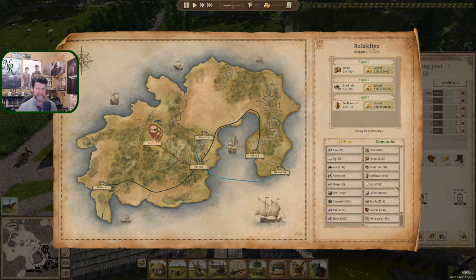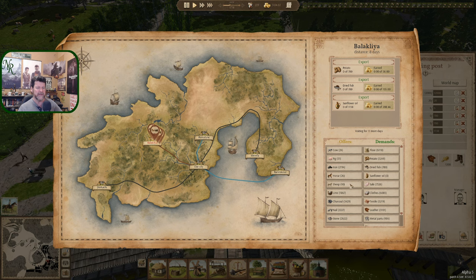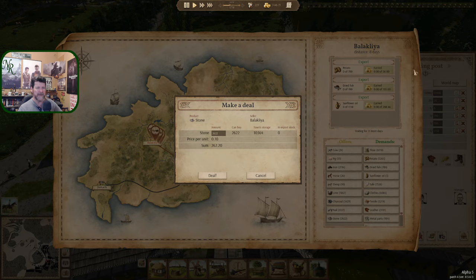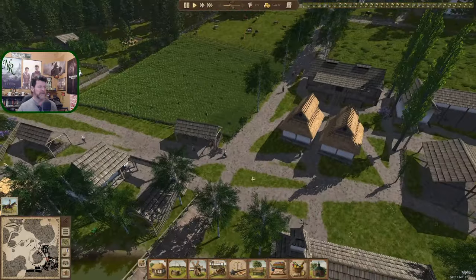What else? Sallow clothes — where are we in clothes now? We're at none. Textile, leather, metal parts — everything here is fine. Honey, we're at 1,000. Do we need to buy anything? I don't believe we do. What do we have in town? 10,000 in town. Stone. So we're fine there — we'll just sell a few things and be done with that.